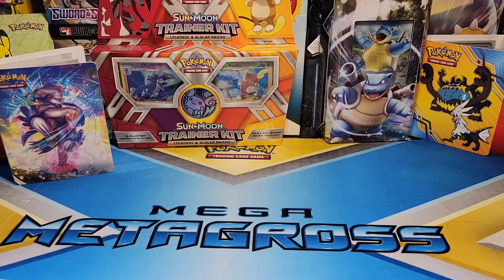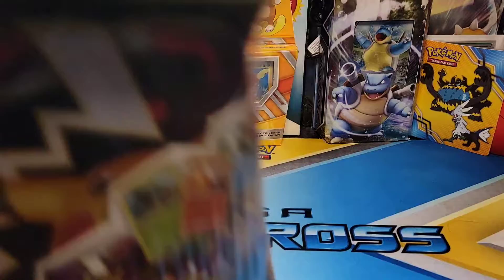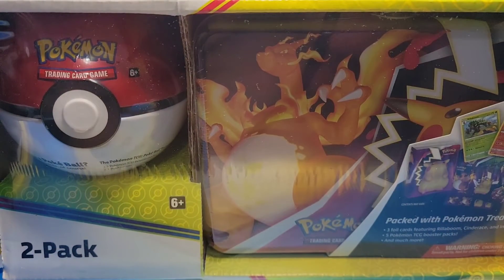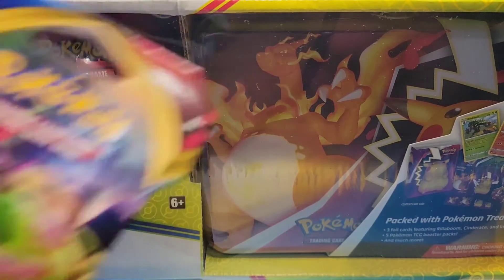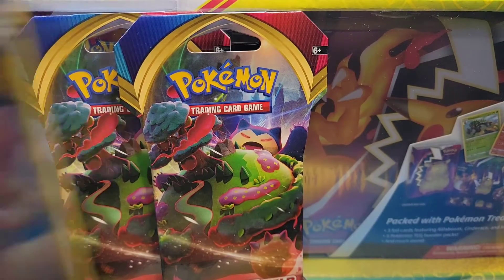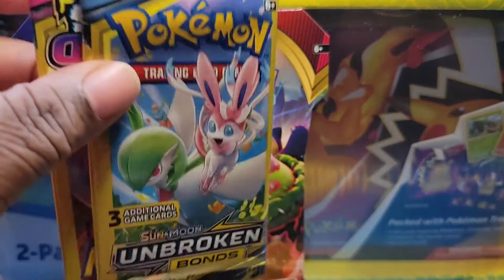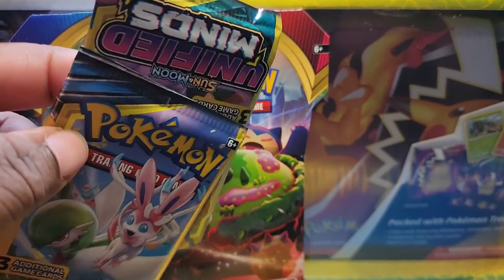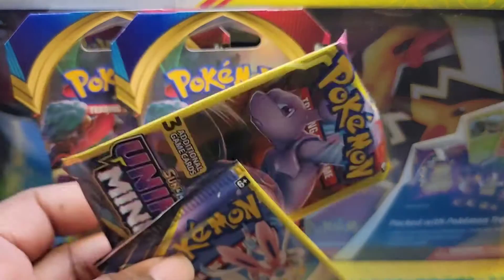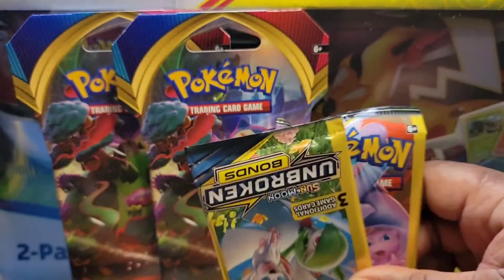Hey, what's going on, my DNA card family! It's your boy DNA the Card Master back for another card opening video. Today we're going to be opening up something special — took a trip down to Sam's Club and we'll be opening up Sam's Club packs. We'll also be opening up some Sword and Shield, fountain mandalas, and then we'll end it off with some bangers from Unified Mind and Unbroken Bond.